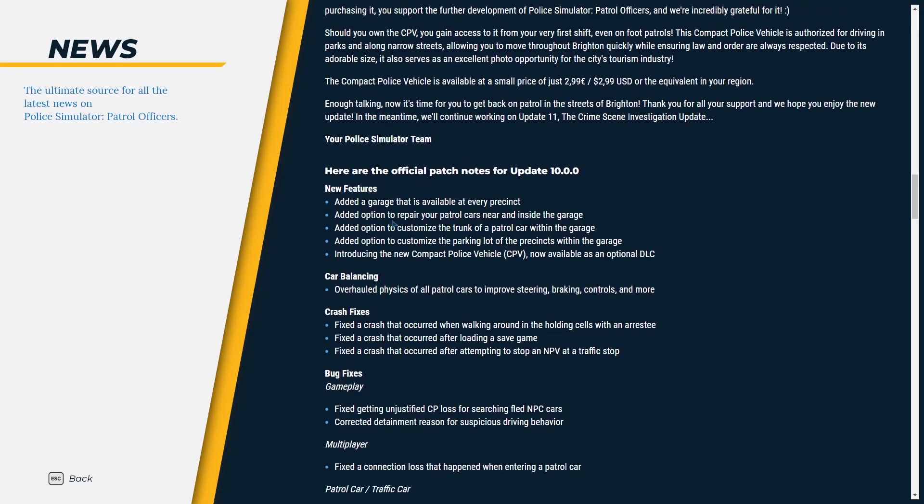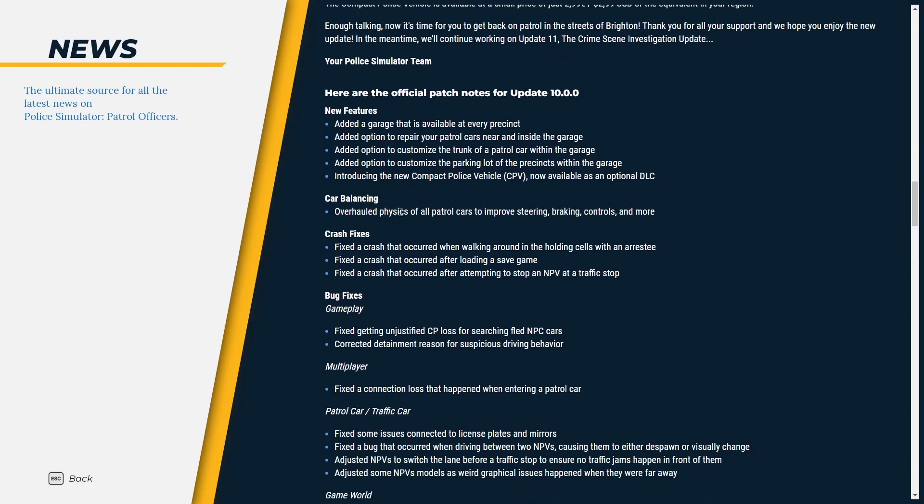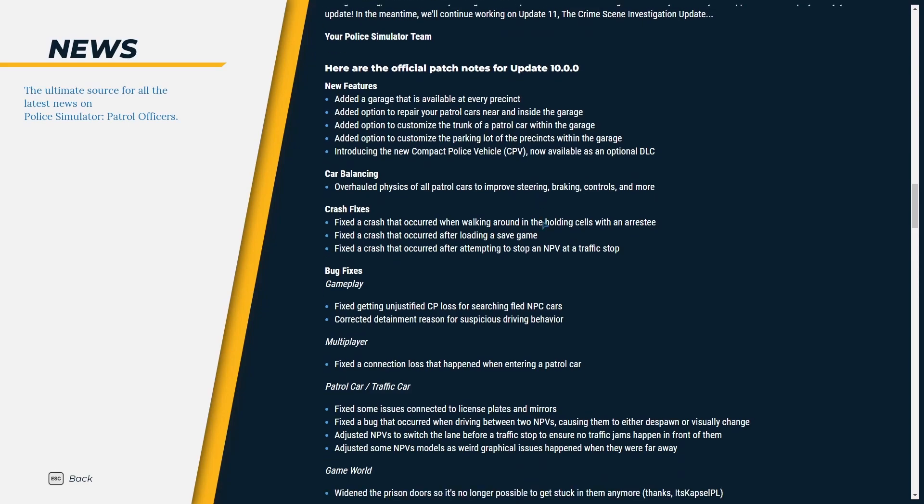So to recap, we've added the Garage, the option to bay cars, customised parking lot and trunk management, the Compact Police Vehicle, and overhauled the physics. They were promising to bring in a new physics engine — have they done that yet? Well, we'll find out.